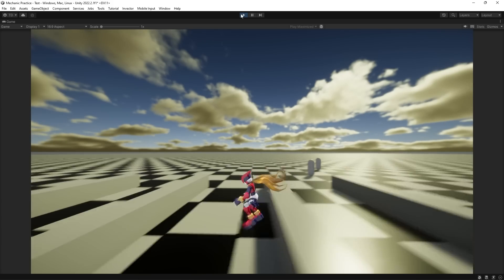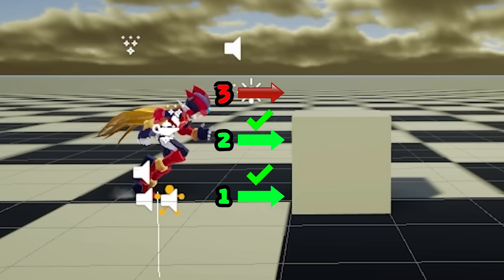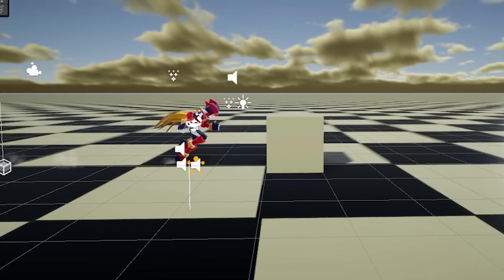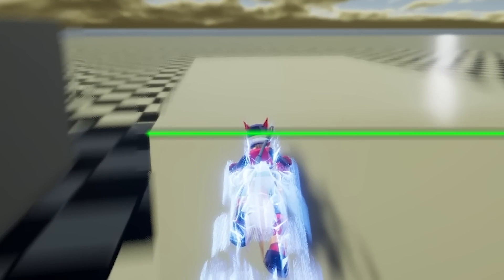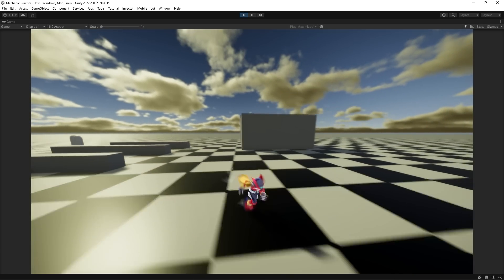I gave Zero the ability to automatically hop over short objects while sprinting. To make this work, there are three checks performed just ahead of the direction that Zero is facing: foot level, waist level, and head level. In order to trigger one of these auto-traversal movements, the foot and waist level checks must return true, while the head level one returns false. After this initial check, one more check is performed at eye level, also slightly further ahead in a downward direction, to see the height of the object Zero needs to clear. Once the second check is done, Zero moves across the object. This also triggers when Zero's sprint jump takes him towards a ledge he can just get his head above. The transition isn't as smooth as I'd like it to be, but the foundation is there.